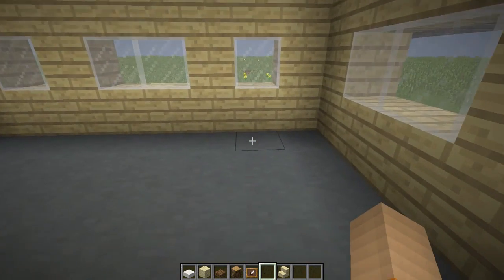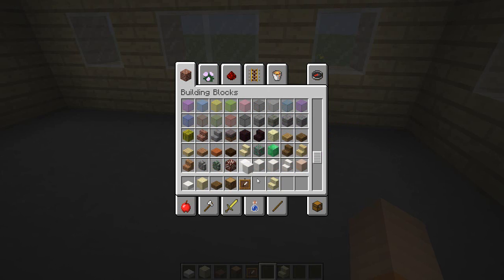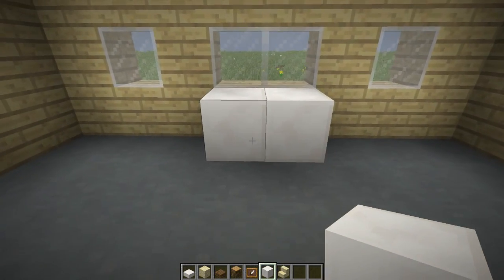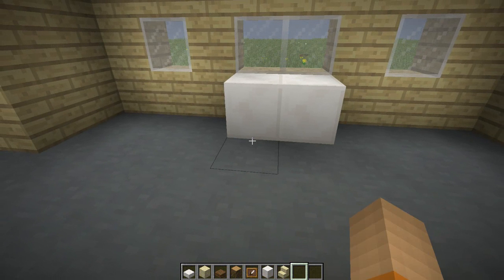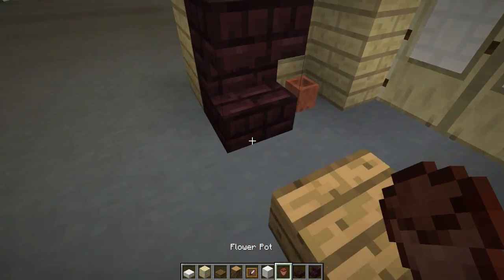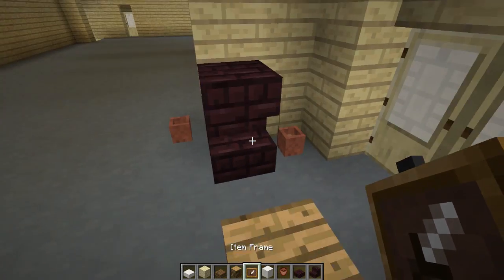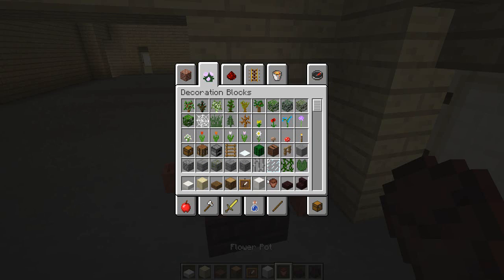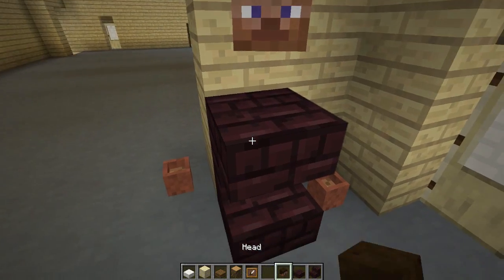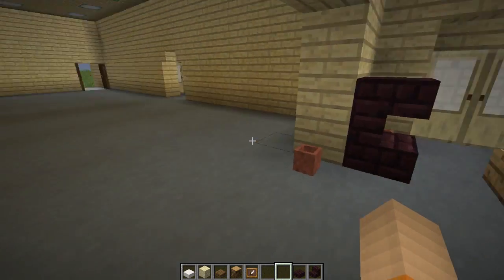In here we'll just do this real quickly. There's kind of like a little table here in the middle. I have my dog bowls for my dogs — there's a bowl right there and a bowl right here. We'll do that, and then there's just like... we'll put like a head on here. Oh, that does not work, we're not putting anything on there. This is pretty much done.